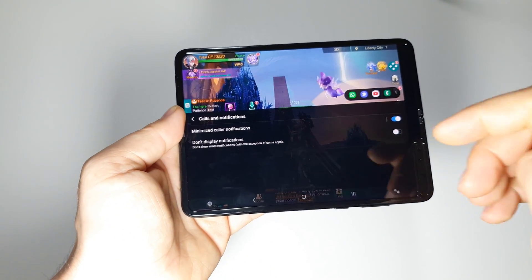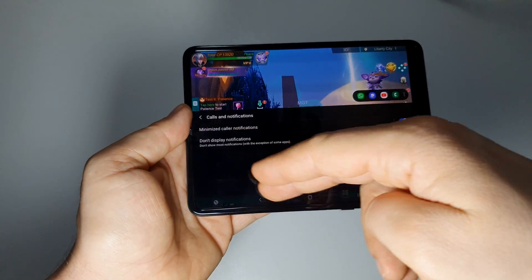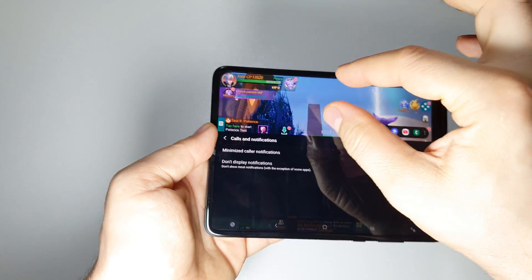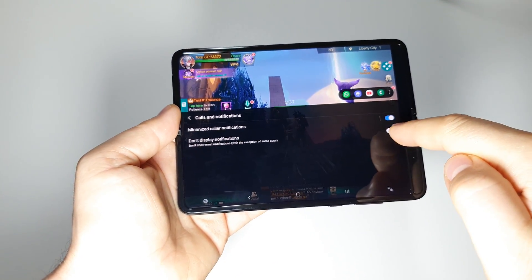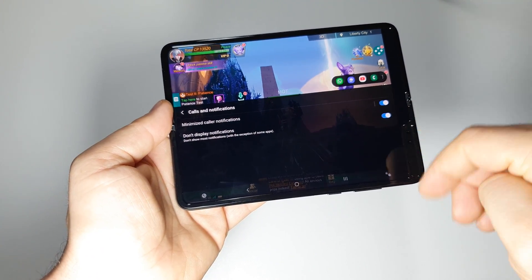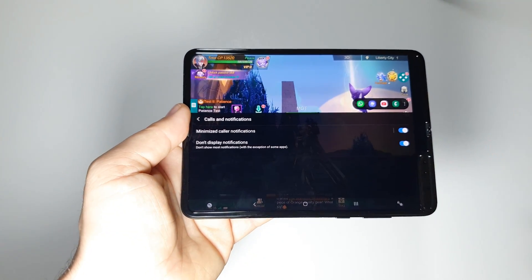In that small pop-up window you will see the number, the picture, and options to answer or reject. It's very handy — basically you won't have the entire notification taking up the entire screen, just a small window. Also, if you activate 'Don't display notifications,' you won't see those pop-up messages.